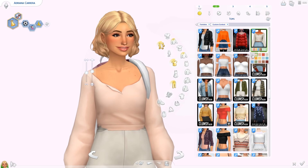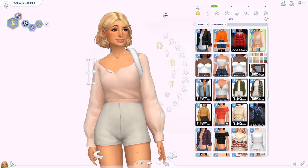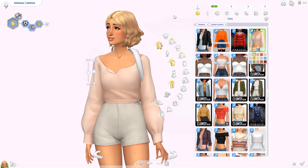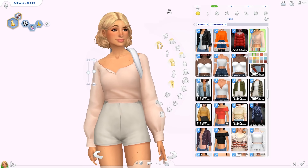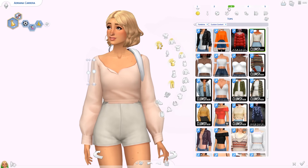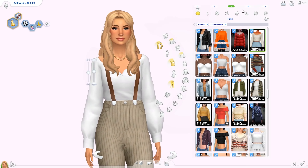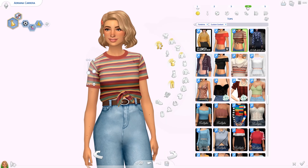We also have a couple of things from Clumsy Alien. First is the Theresa Blouse — super pretty, super well made, very casual. I can't explain the vibe but I'm obsessed. It goes with so many different things.